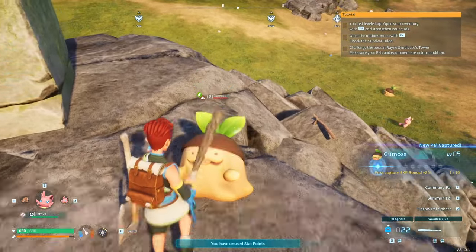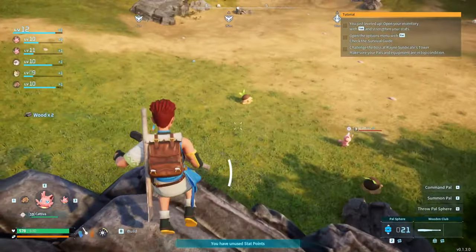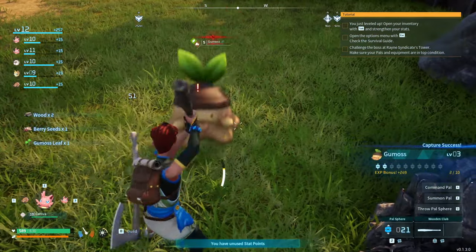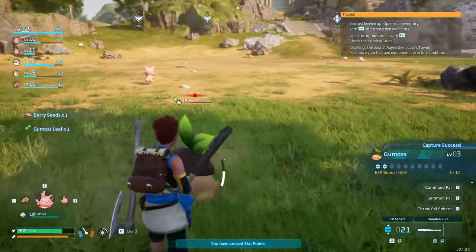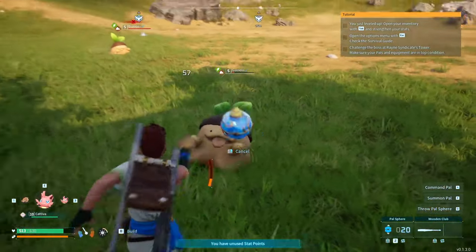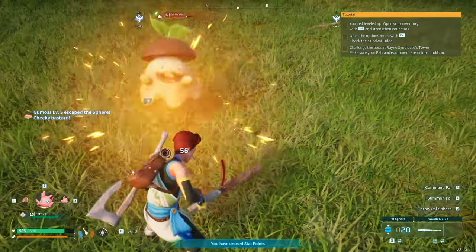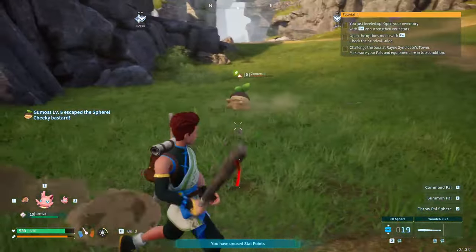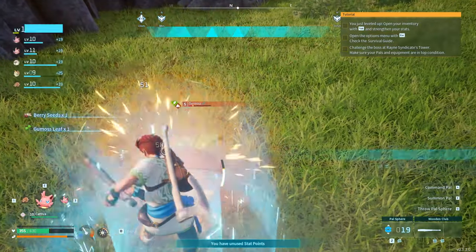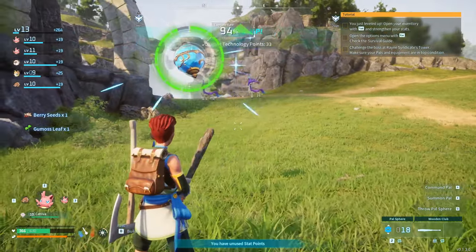We'll get a headshot and use the wooden club to finish it off — much easier. There are two more down here, one's level 5 so harder to hit. He escaped — we'll try again. Already at level 13 — getting very close to those stone structures. We could go for the deer but we'll need help to capture them.